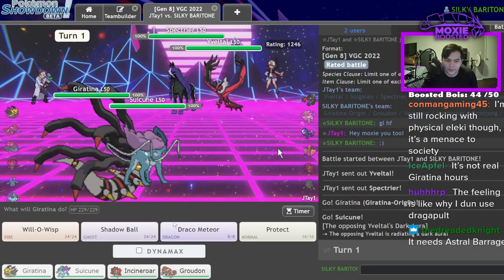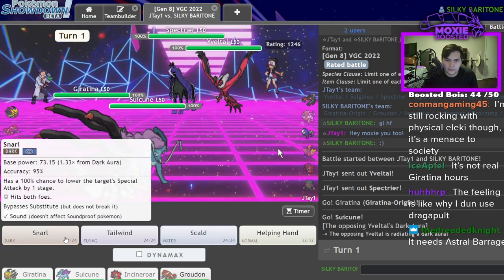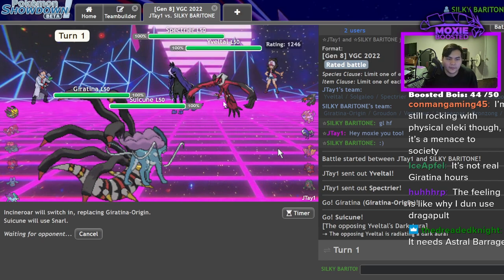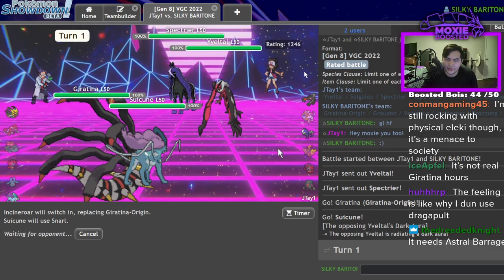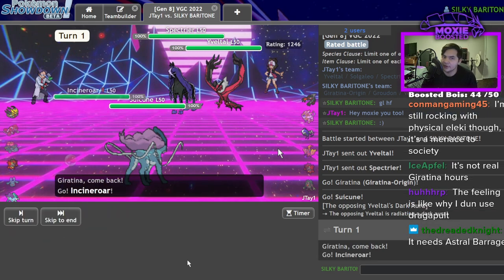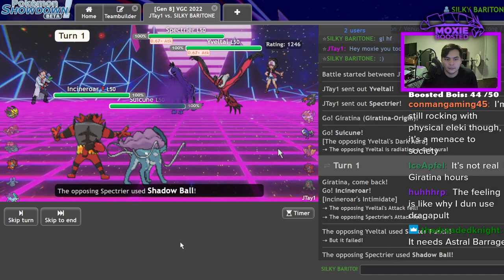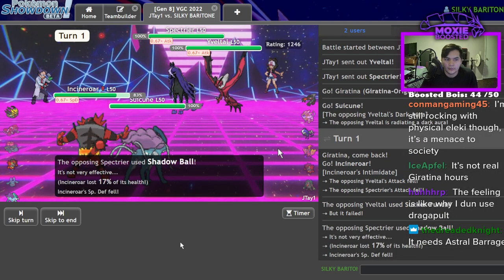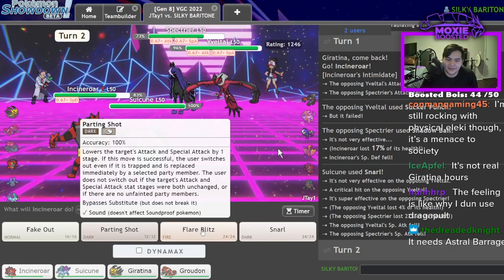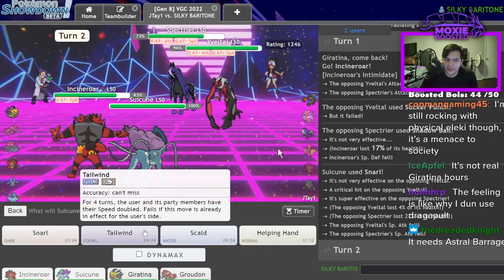That's exactly the lead I didn't want to see, so I'm going to go Incineroar and Snarl. I want to say they just Dynamax Yveltal and try to go for Shadow Ball chaos with the Special Defense drop. But Yveltal is slower, one would assume. That worked — I'm just going to double Snarl and get a Tailwind as well. Obviously they could go Galarian Slowking, which I wouldn't appreciate.